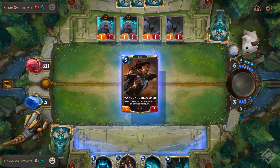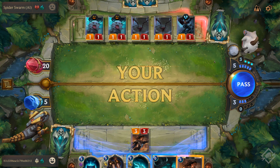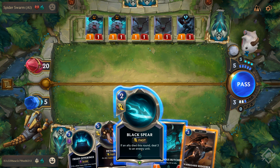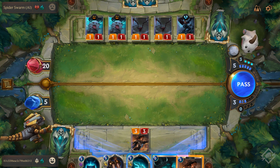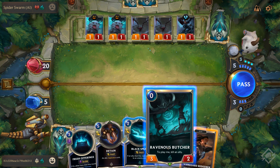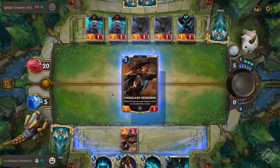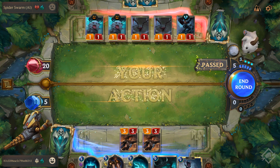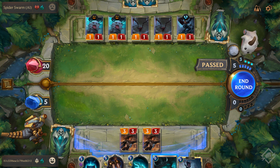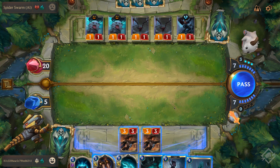We did have an ally die, so we'll draw and play this and draw another unit. You get your mana each turn — not just on your turn but on the enemy's turn too — so it's all a balancing game of whether you want to use it now or let it fall into spell mana. Deck sizes are 40 cards, play sets are three of each card, and you can only build decks of up to two regions.